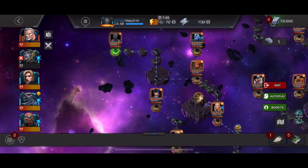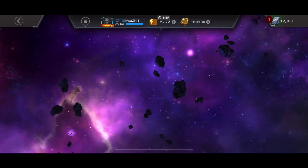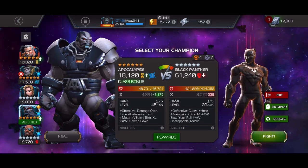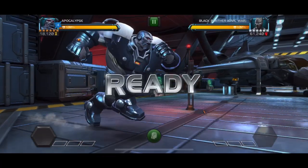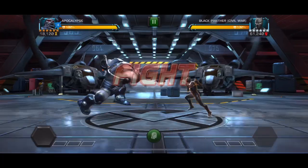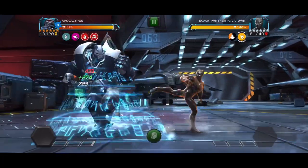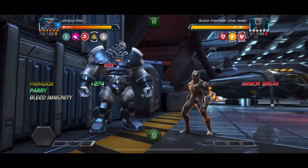Now on to this Black Panther Civil War. This fight here is the reason why I brought in Apocalypse — just in case Corvus wasn't still standing at this point. Cable gives me the four generic codes, but if you had used Apocalypse on Rogue you'd also have that. By doing this it will make sure that Black Panther can't reflect the stun on you after a parry.